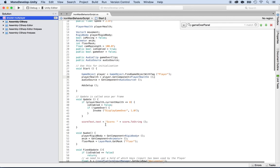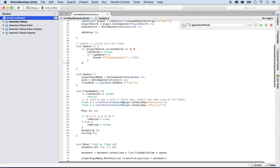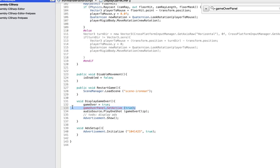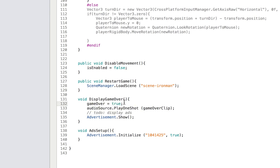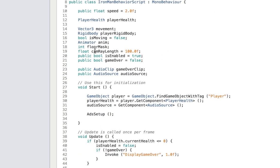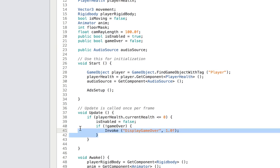Everything that appears in red is usually because it doesn't work anymore. Inside the display game over function, I'm going to remove those references too. Game over equals true — we don't need the game over tag anymore, so I'm going to remove that. For the ads, I don't need to display them for now — I'm just going to comment them out. Moving back up, there's an audio clip game over — remove. And then any remaining 'invoke game over' references — I don't need those either, so remove.